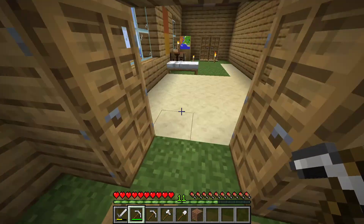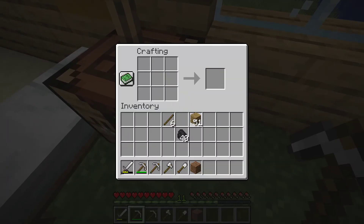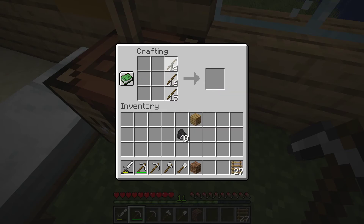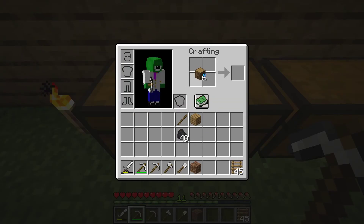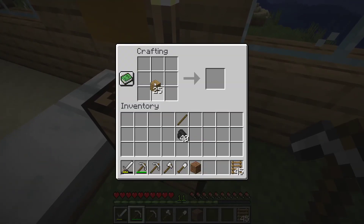Before I mine down any more, I'm going to need to make a whole bunch of sticks, because I'm going to make it straight down and I need a ladder to get back up. Is that enough — 27? Nope, let's get a little bit more. About 45 — that should be enough. Actually, I'll just get a little bit more wood from here, about six more. Then I'll turn that all into sticks, and get some more sticks here.